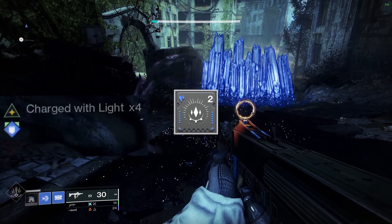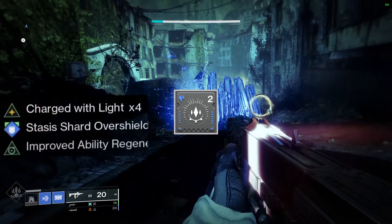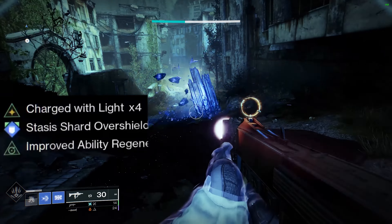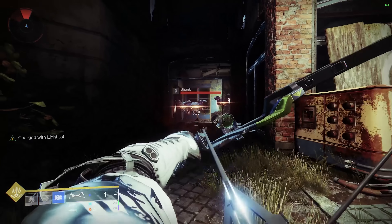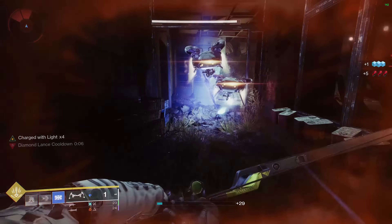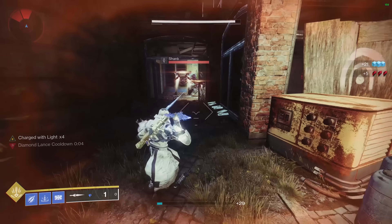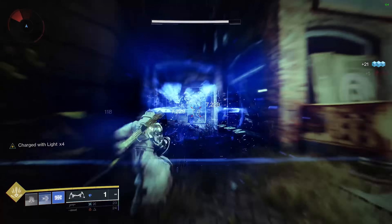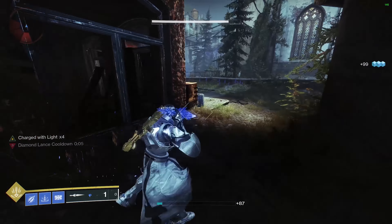Remember the Elemental Shards mod? When you pick up a stasis shard by shattering a stasis crystal, you gain 4 stacks of Charge with Light instantly, which means you will never run out of Charge with Light for Loosen Blade. Diamond Lance allows you to create stasis lances when you kill an enemy with stasis shatter, stasis abilities, or even stasis weapons — despite the description not mentioning stasis weapons.